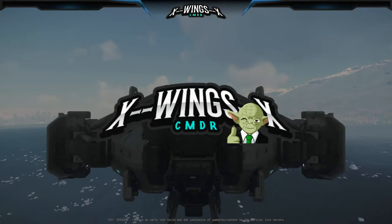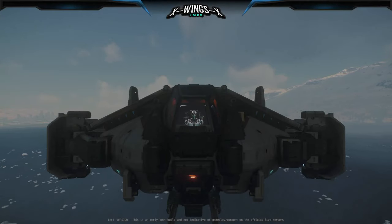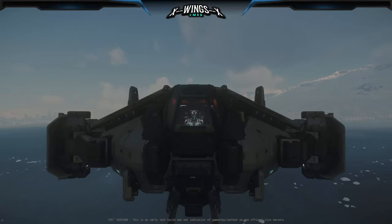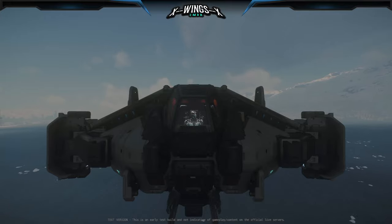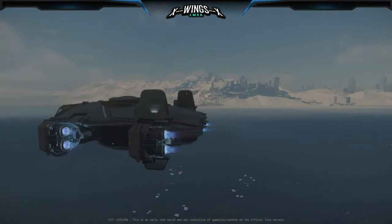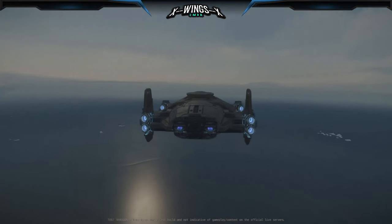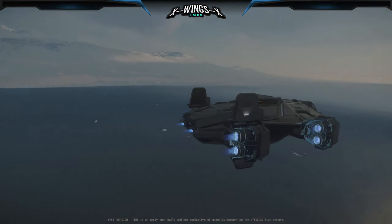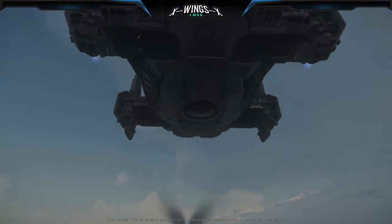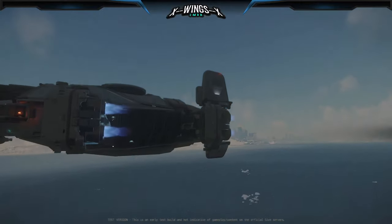Hey seven star citizens, X-Wing Zax speaking. Ship review on the Anvil Terrapin. It's a medium heavy armored reconnaissance and scanning exploration ship. It's heavily armored and has a big signature, so you're easy to spot and find.